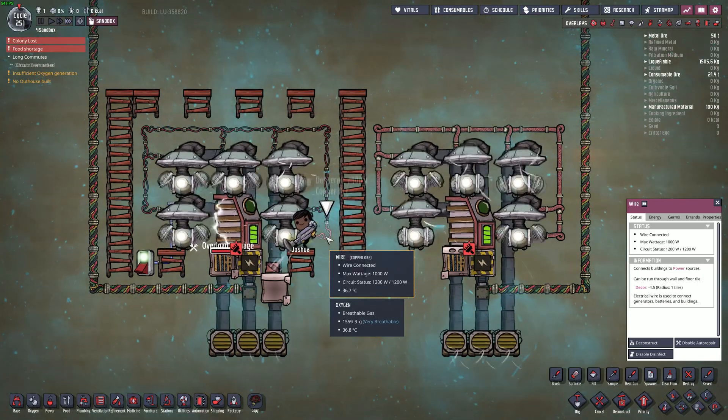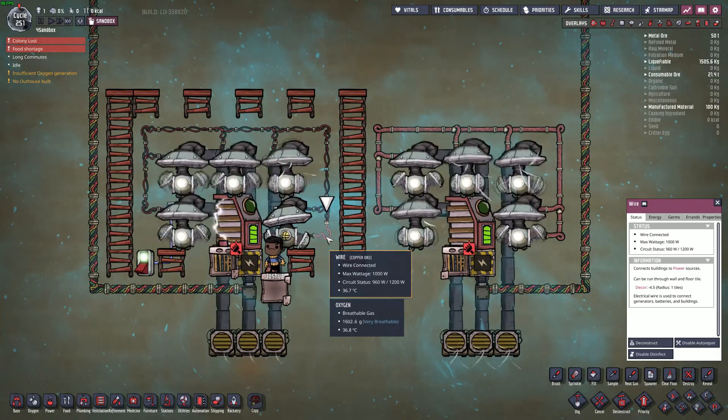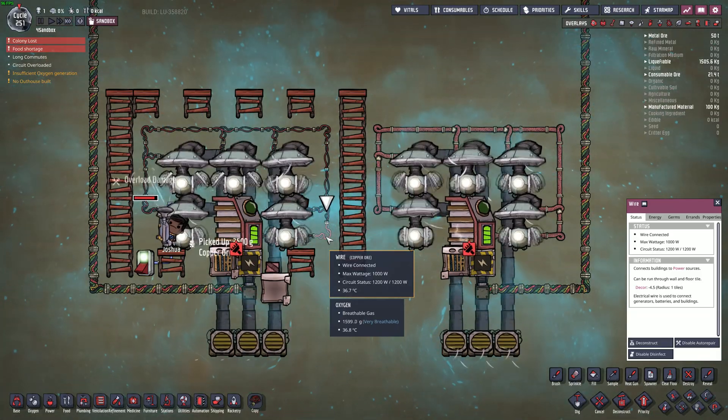Dupes will automatically repair broken wire with the metal it was built out of. However, this is treating the symptom — whatever caused the wire to break will continue to cause wires to break.